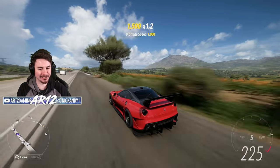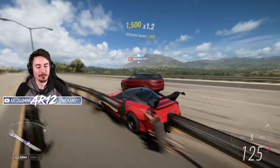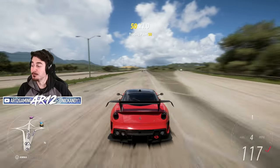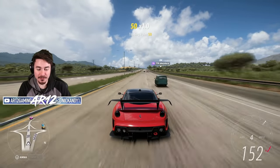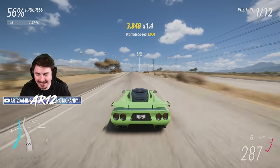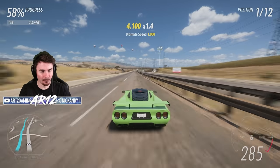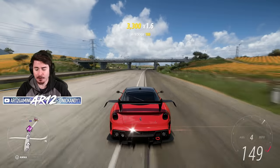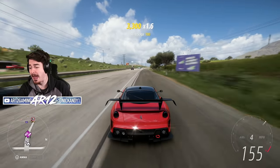Welcome back to Forza Horizon 5. Today we're doing some more Forza Horizon 5 science. You might have seen last week here on the channel, I uploaded a video featuring Forza Horizon 5's fastest cars. We jumped into things like the Ferrari 599, the Mosler, the Koenigsegg Jesko, the Jaguar D-Type, and so on.